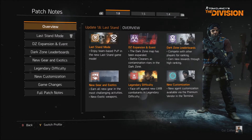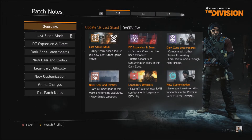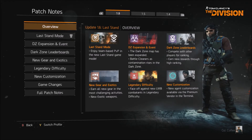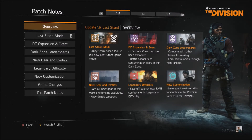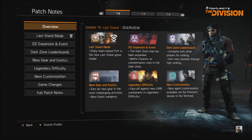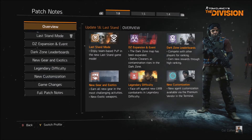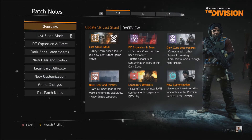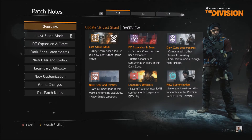Hey guys, it's Colonel Coffee here and we are back on The Division. Today is the day of the Last Stand expansion 3 for The Division, and with this comes update 1.6. This has a lot of stuff in this update and in the DLC, so I'm just going to briefly go over all the patch notes. They were released last night, and we'll go over each one and explain exactly what's coming. Later on we'll do some streams or videos of each new item and go over that in more detail.